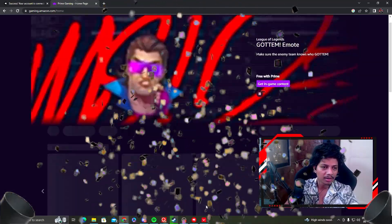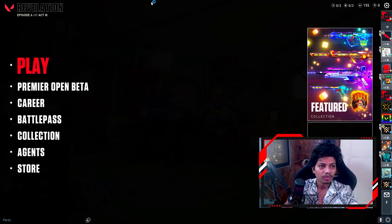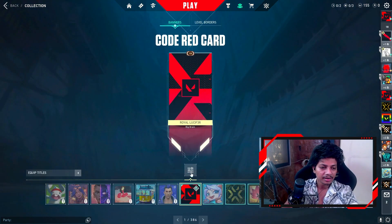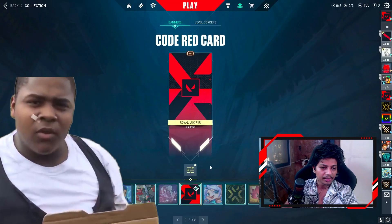Now we will go to the game and see what you have got. To see the card that you received, guys, you have to go to the collection, then go to cards, and apply the filter.